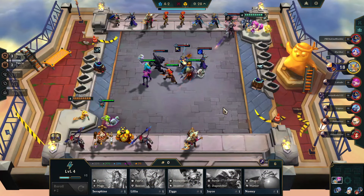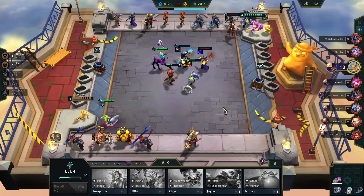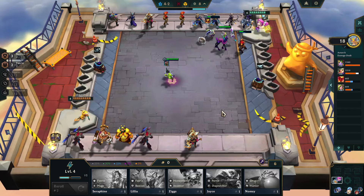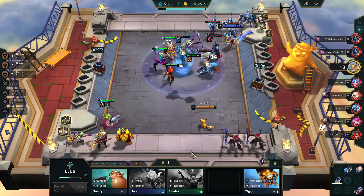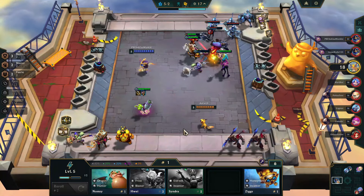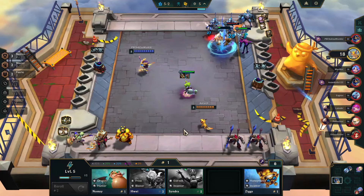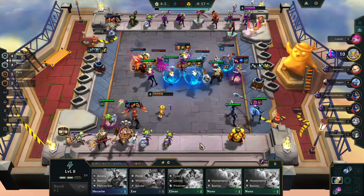Our penultimate build is kind of a classic TFT formula: tanky frontline, strong backline. This is Bastion and Blasters. I like to go six Bastion and four Blasters. The trickiest thing is that you'll use Tristana as your item holder, but you don't want to pull Tristana out — you want her as one of your Blasters because Tristana also takes Fairy along with Lilia. So I end up using Poppy as the item holder for tanks that come out later for Taric. Tristana is the item holder for Varus, but you'll want a second Tristana on the bench or a magnetic remover so you can switch items over to Varus.